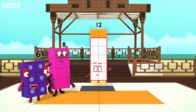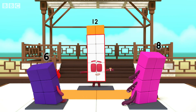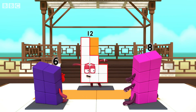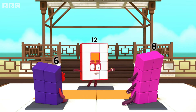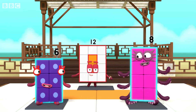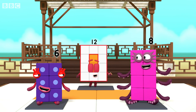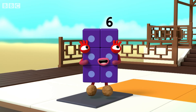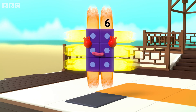Welcome, my friends. Would you like to master the way of the rectangle? First, you need to stand so your front makes a rectangle shape. Watch, and tell me when I'm making a rectangle. No. No. Yes. Well done. Now, look at your own fronts. What shape are you making? I am a rectangle. That's right — your blocks are arranged in neat columns and rows. Now, concentrate on how wide you are.